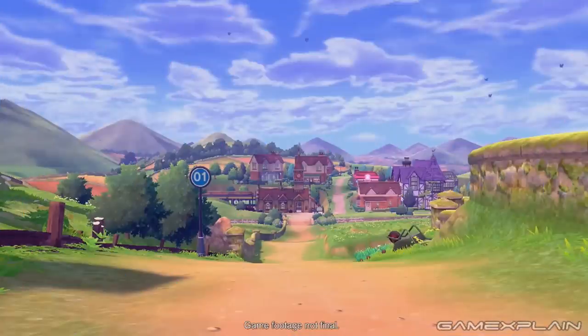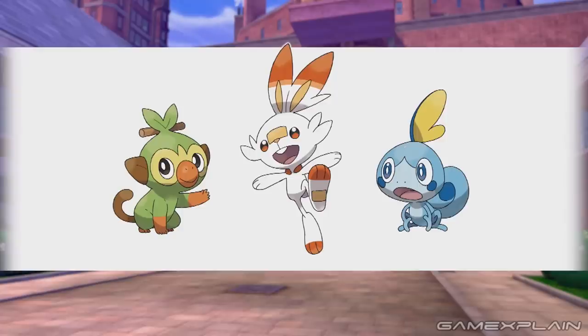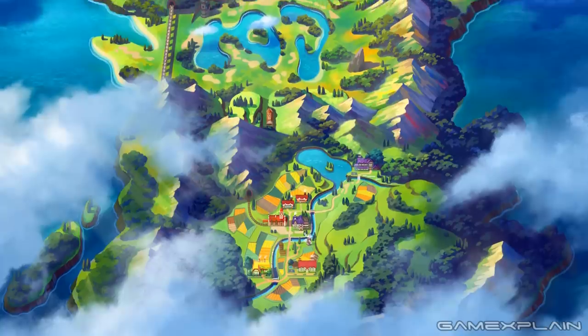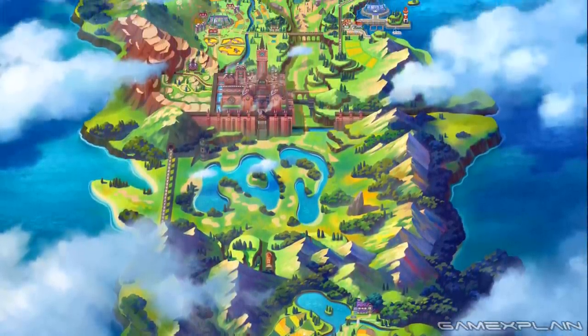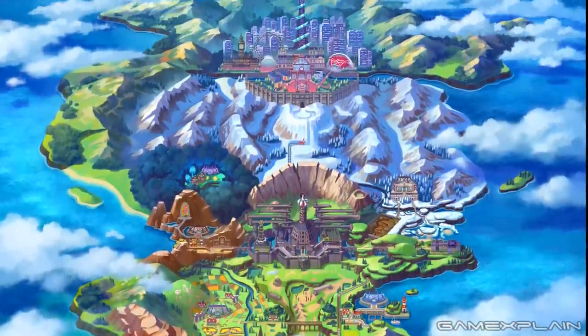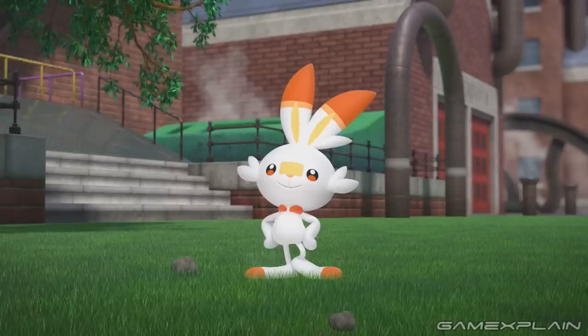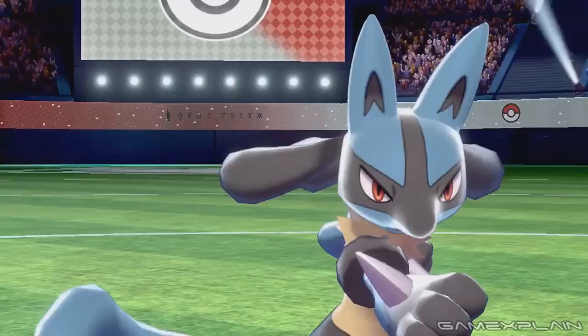The 8th generation of Pokémon games have finally been revealed thanks to the recent Direct. Now we know them as Pokémon Sword and Shield. Not only that, but we've seen the starters and a sizable look at the new Galar region. It's a promising start to the idea of a full-blown Pokémon adventure on the Nintendo Switch. That's why we have the old Analysis Machine — let's fire it up as we look for all the secrets and hidden details in the Pokémon Sword and Shield reveal trailer.